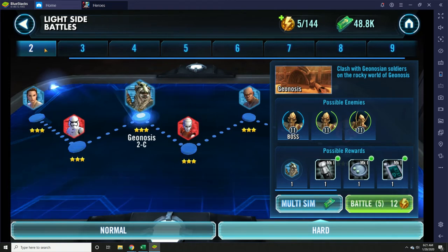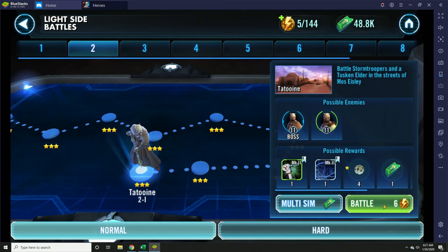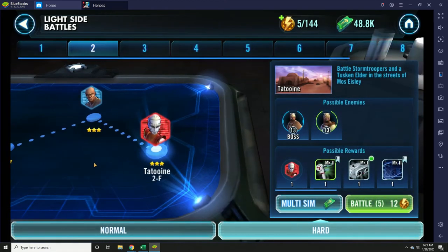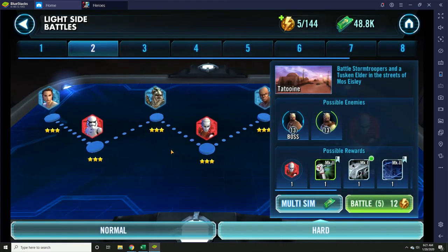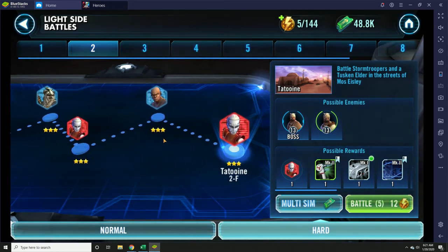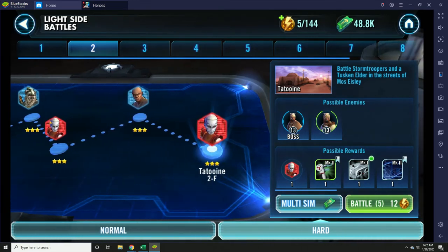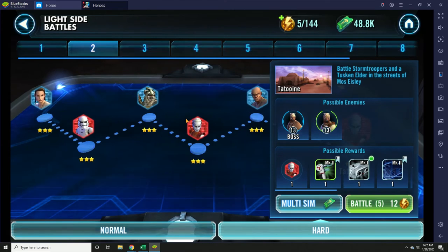For stage two here, you'll see the hard battles require 12 energy, while the normal battles require 6 energy. When you're first starting out, I highly recommend that you only do the hard battles, because farming characters is that important. You can always focus on gear later, but starting out you don't have many characters. Getting shards, even at the drop rate that they give them, is certainly worth it. So if you're looking for specific gear, find a hard node that'll drop that gear for you. It's worth getting those shards.